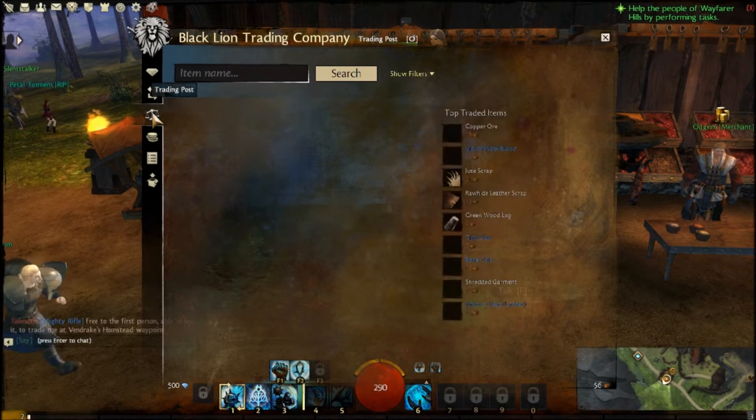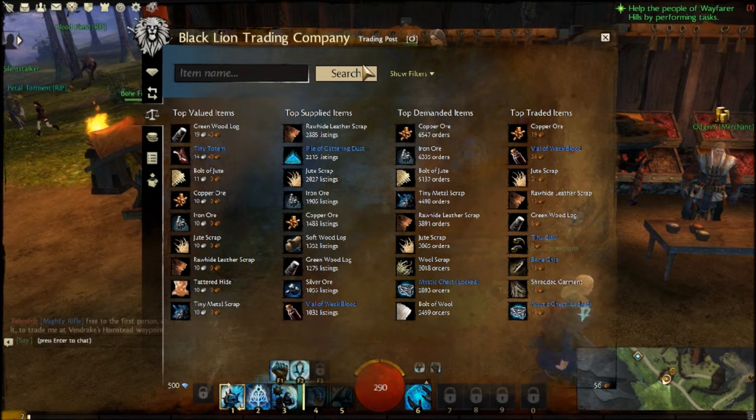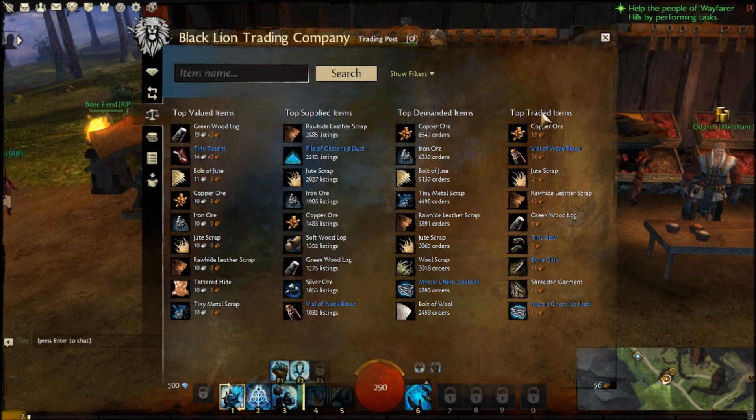Over at the trading post you have the top valued items, top supplied items, top demanded items, and top rated items. You can buy stuff right from this menu — just click on it and you can buy it.